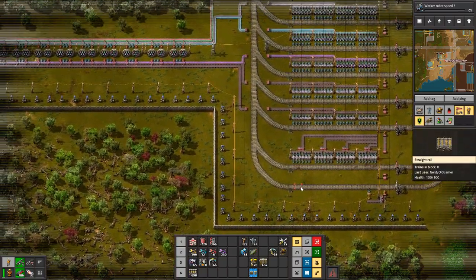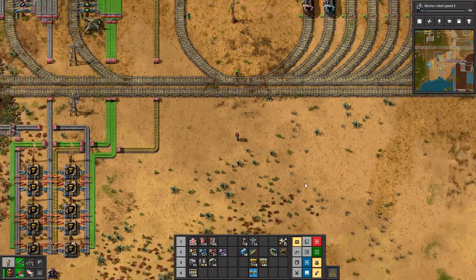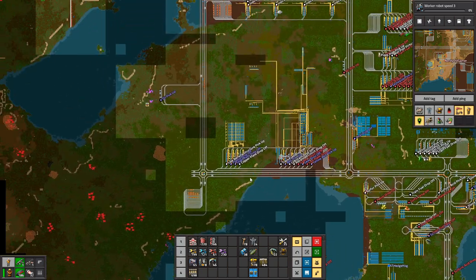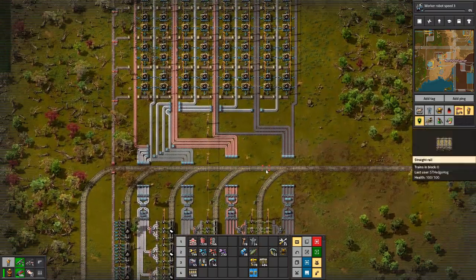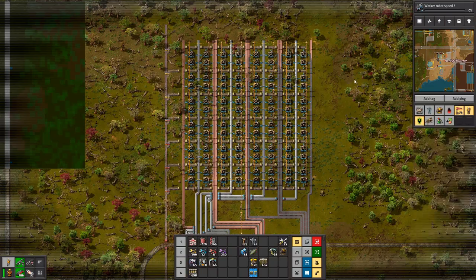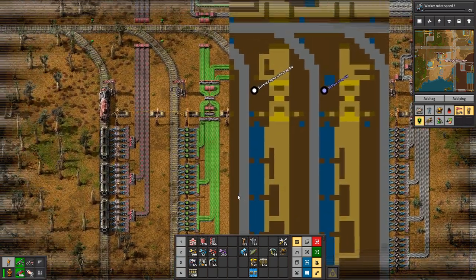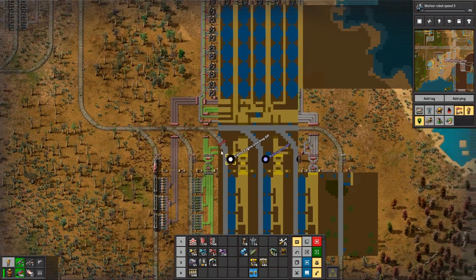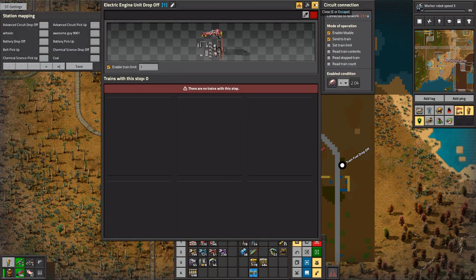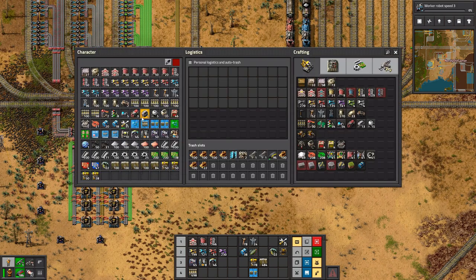I suppose since we have everything being produced — right-hand side, left-hand side — we want to filter the yellow science. I suppose I should set up yellow science production. Yeah, that could be a thing. We're not getting any electric engine units up here though. Is there no train for that? No, there's no train for it.